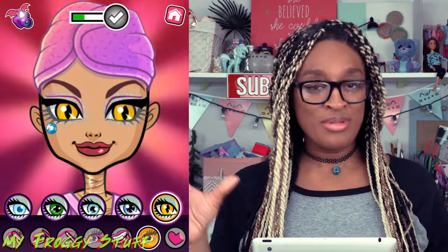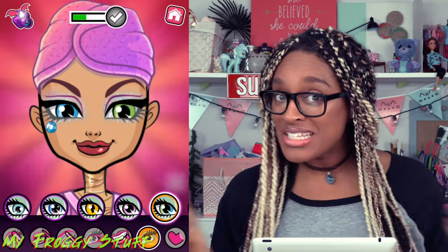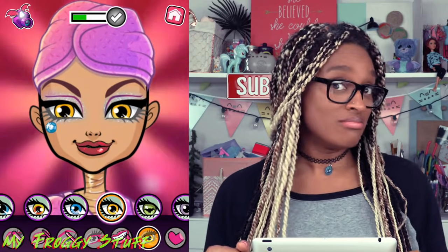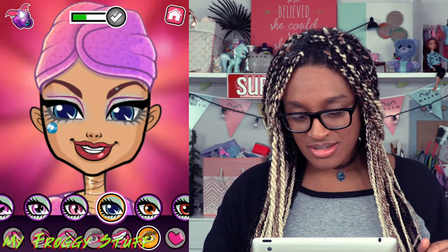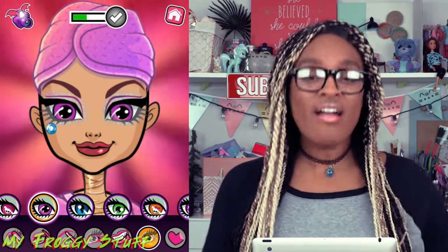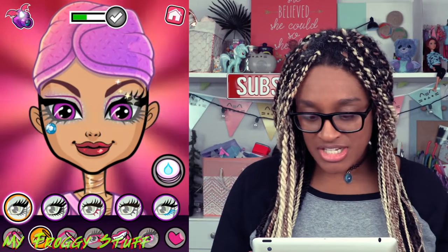There's lots of eyes to choose from. She's got snake eyes or something. Or we can go with that, which is like a Frankie-inspired eye. How about this pretty yellow? That is definitely striking. That's so kawaii — she's adorable. I like the purple. Let's go with the purple. Now we're going to pick out some eyelashes.